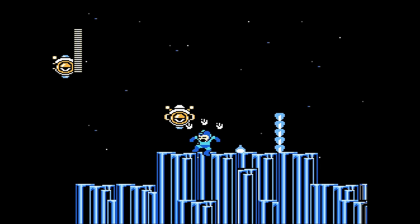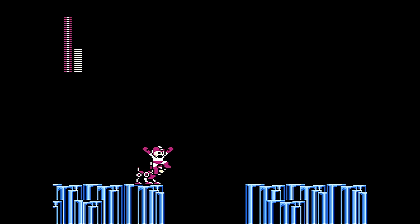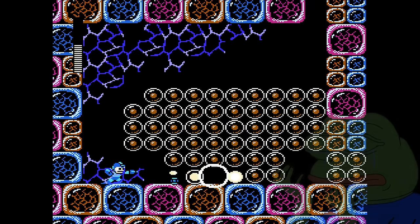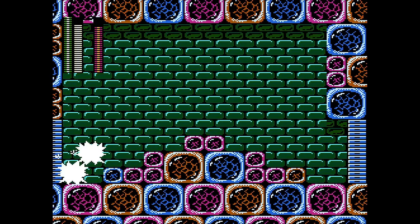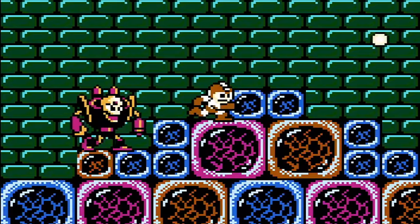On to Gemini Man part two. There's even more alien activity and all the penguins are gone. Then we make it to Doc Flash Man. He's bigger and hits way harder than Flash Man, but for some reason he can only stop time for like a second.